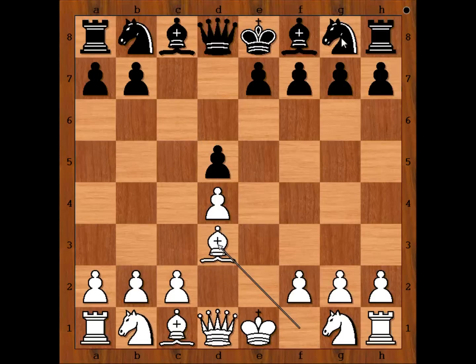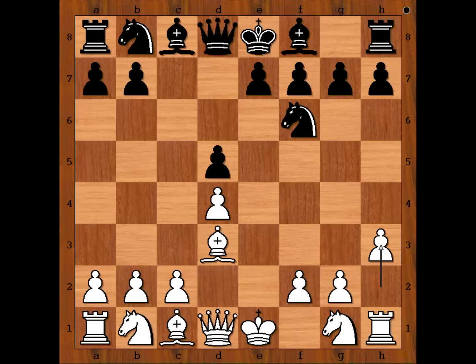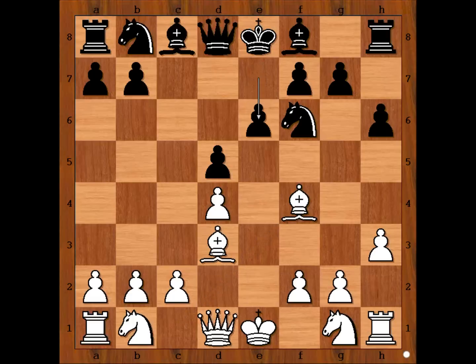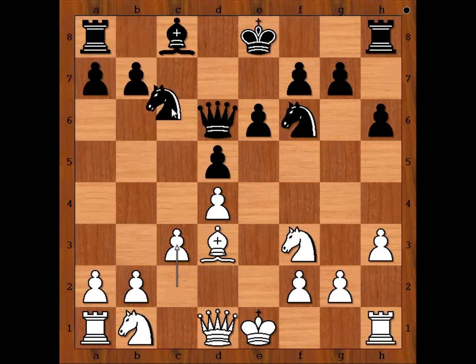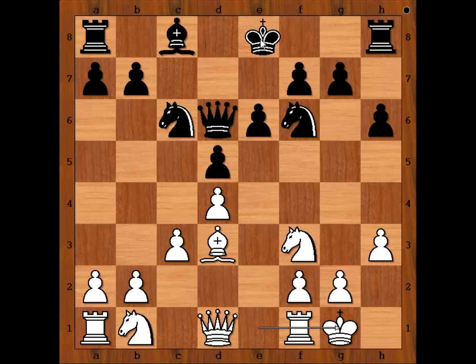Bd3, Nf6, h3, h6, Bf4, e6, Nf3, Bd6, Bxb, Qxb, c3, Nc6. Tal castled kingside and Leonov castled kingside too.